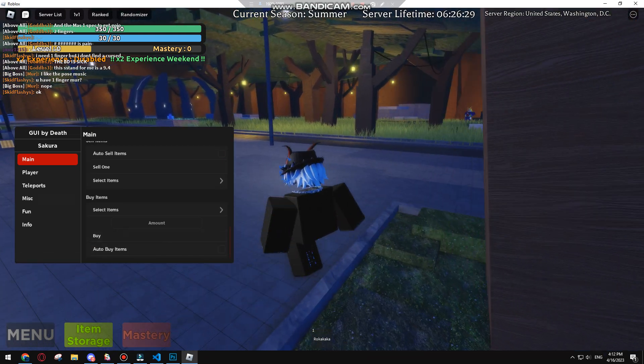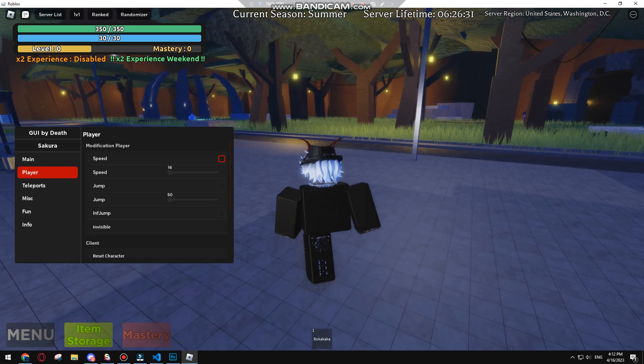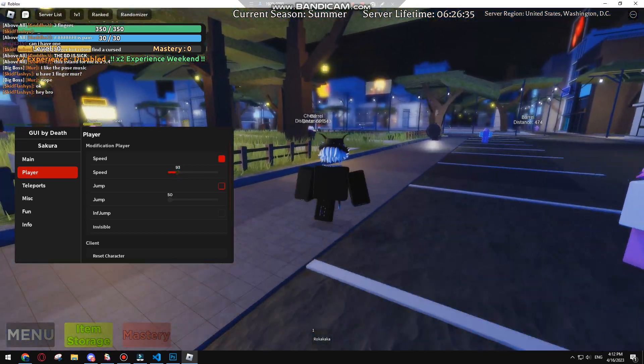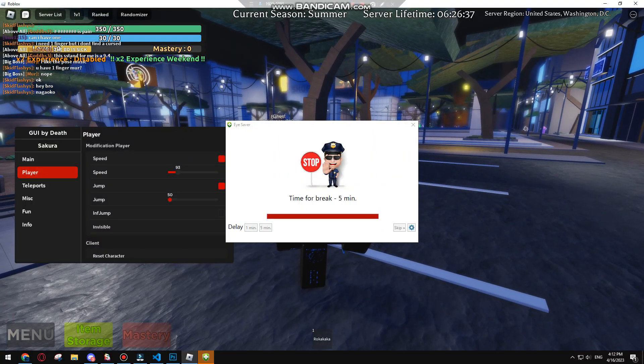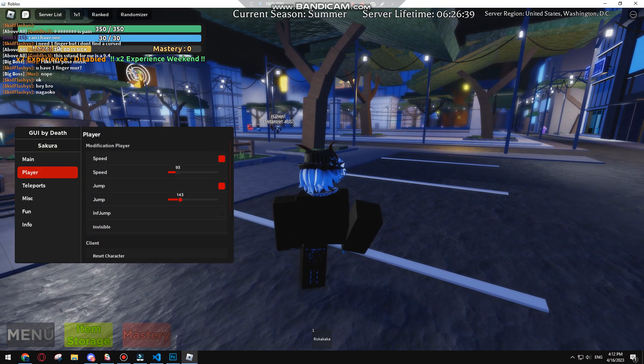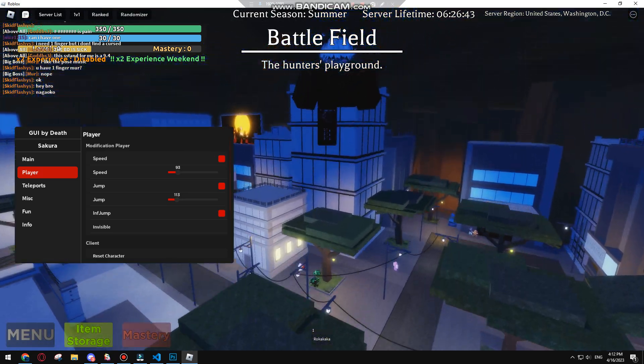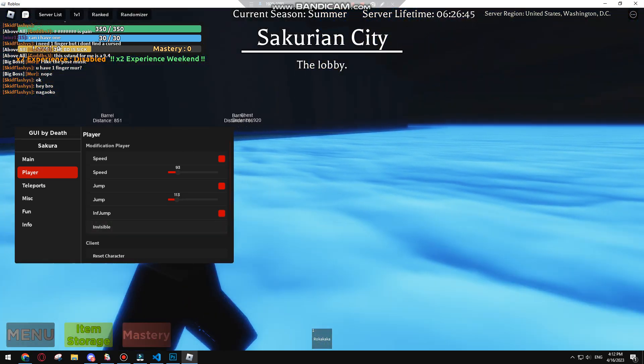There are items you can select to buy, and there are player speed options — oh my god, not that fast! Jump — why are you telling me to jump? And you can be invisible, which is cool.